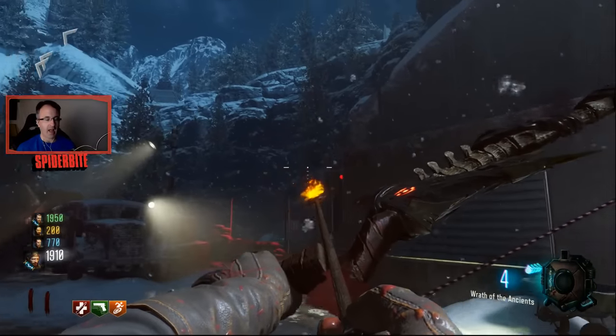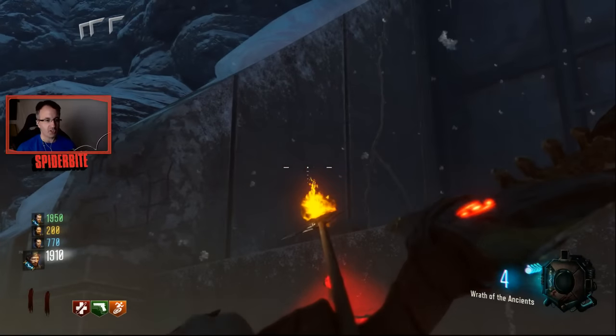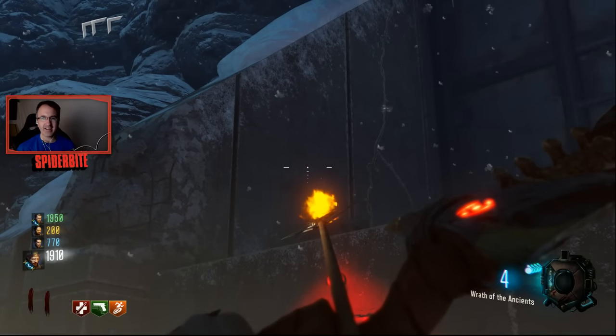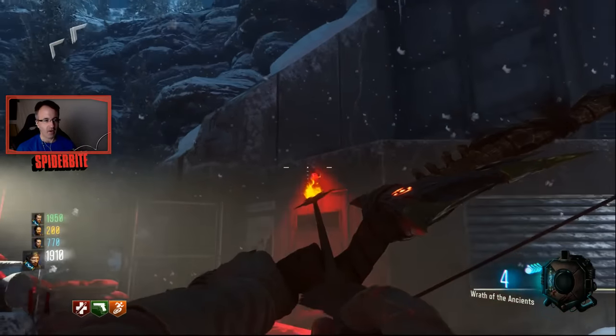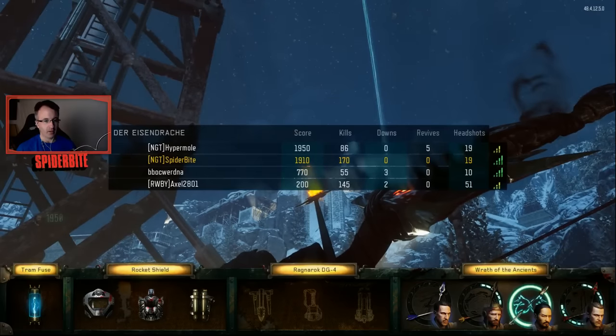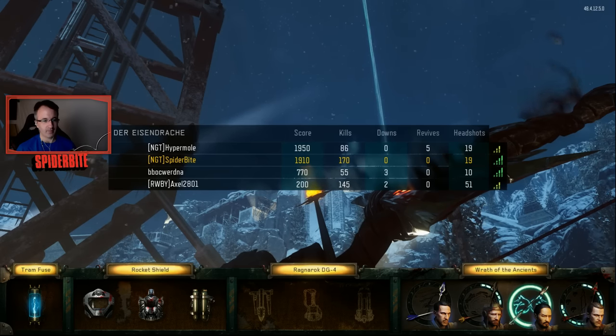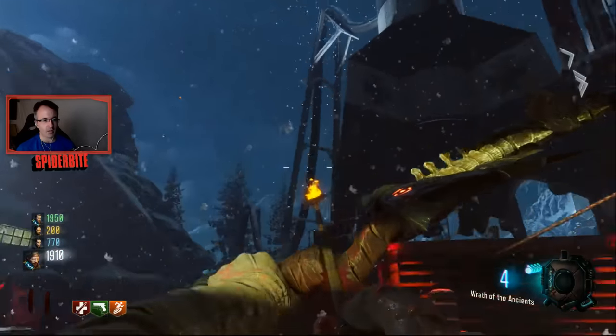We can't confirm if it has to be 100% a charge shot, but that was definitely a charge shot. We aimed slightly high on the circle and fired, and it destroys the rock and gives you that ball of fire up there. That was probably the 6th or 7th take, and there's waiting in between for the rocket launch.